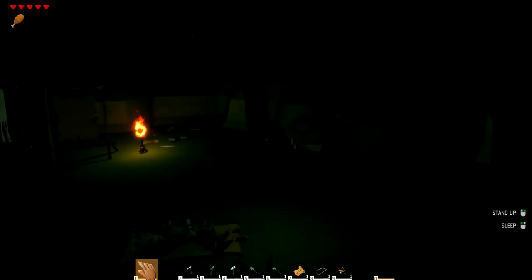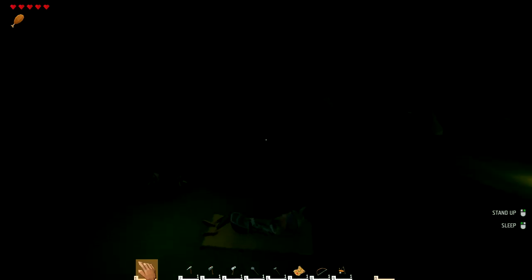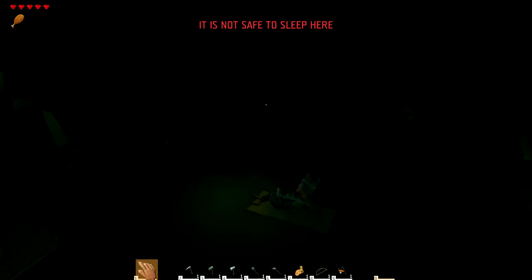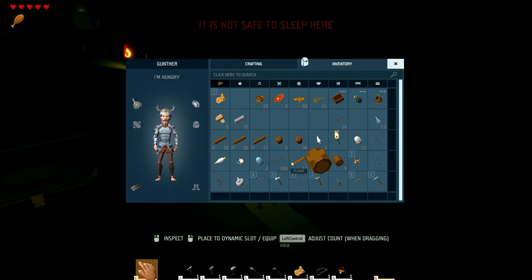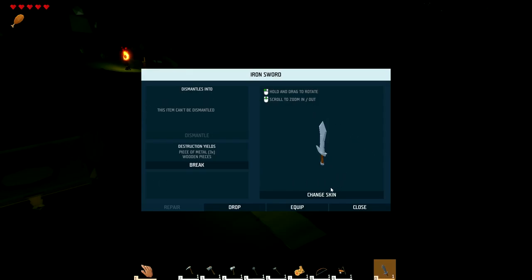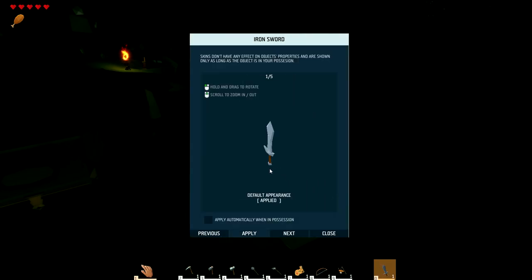I woke up — it's not safe to sleep here because there's either a crab or a rabbit around. I figured out about the sword — right here it says 'change skin,' check that out. It lets you rotate it around, and it has a default option 'apply automatically when in possession.' I'm not sure what that means, and I can change it to the skin that came with it.